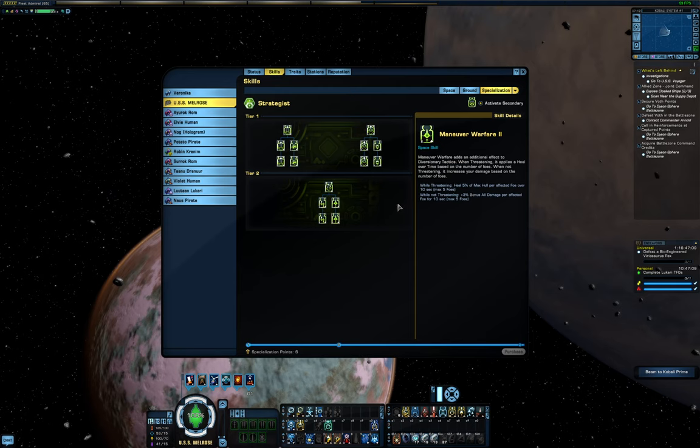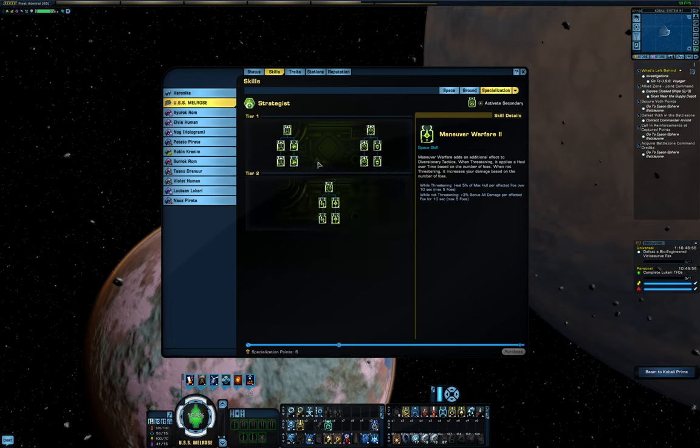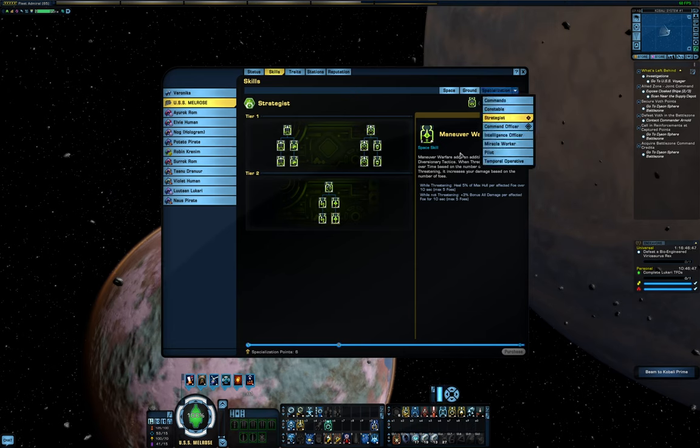My secondary specialization is Strategist right now, which gets me a little extra incoming healing, and if I flip threatening stance off, even some added critical severity. This is risky however, as I'm more susceptible to drains and damage over time effects without Miracle Worker as my secondary spec. Specializations can't be changed once you enter an arena map, so keep in mind when choosing your setup here — there are probably certain situations where one will be better than another, but you have to kind of guess since you can't change it mid-fight like you can with traits or equipment.